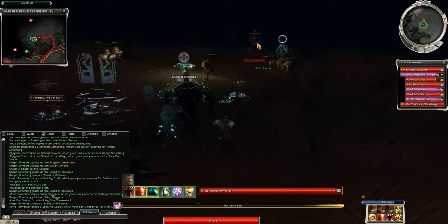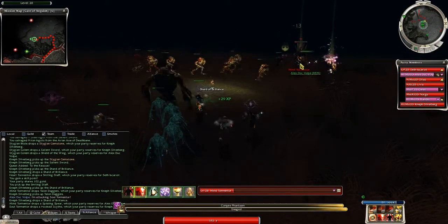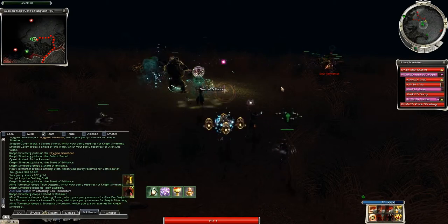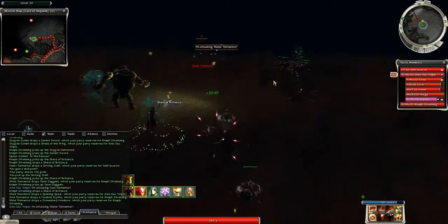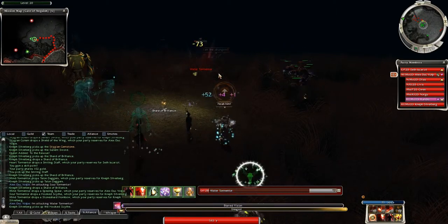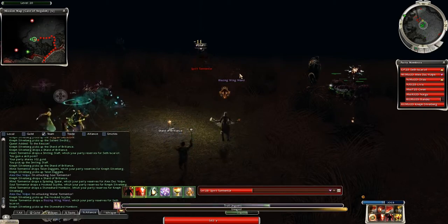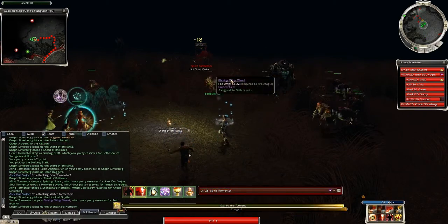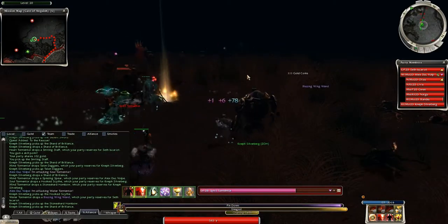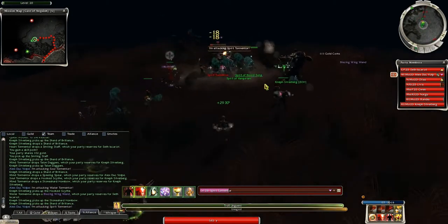Light map! It should be damaging them — at least it blinds them. The water tormentors are the worst, but the main target for anything is the earth tormentors. If you see them, attack them — they need to die quickly. Spirit tormentors — they're using troll engine.